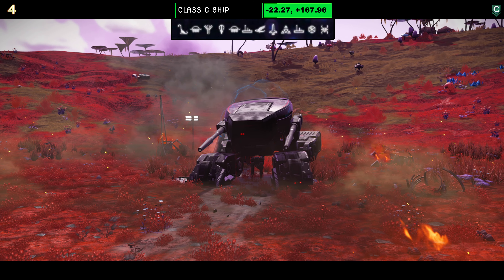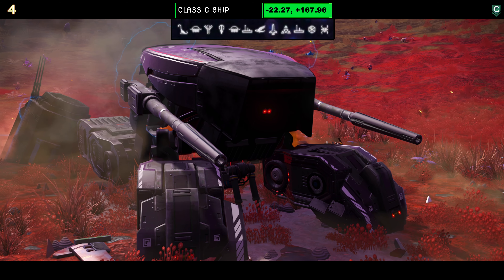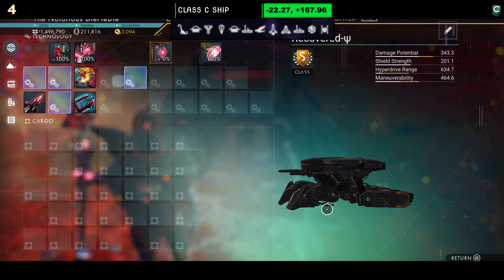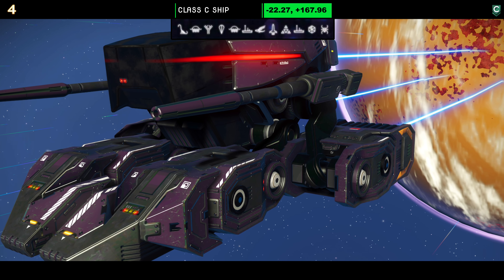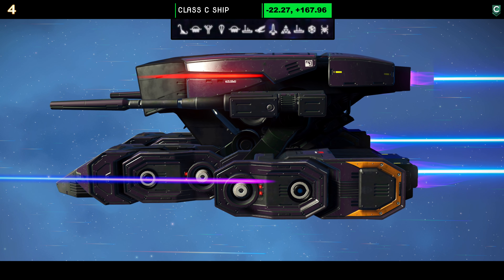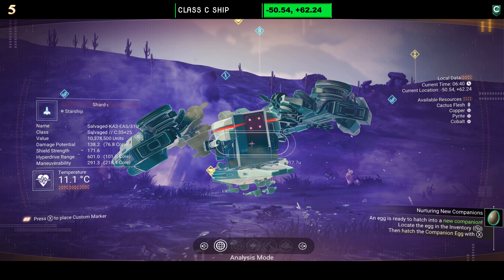Ship number four starts life as a C-class. It's not often the chat asks me to hunt these small ones, but they said hunt, and the crew — there are four of us that do this — hunted it out. The best one we found was this C-class. Supercharge slots: one as a C-class, but once upgraded to S-class this particular one gives you a three-one SC layout. So if you like them this small and you want it powerful, this is not a bad little choice.